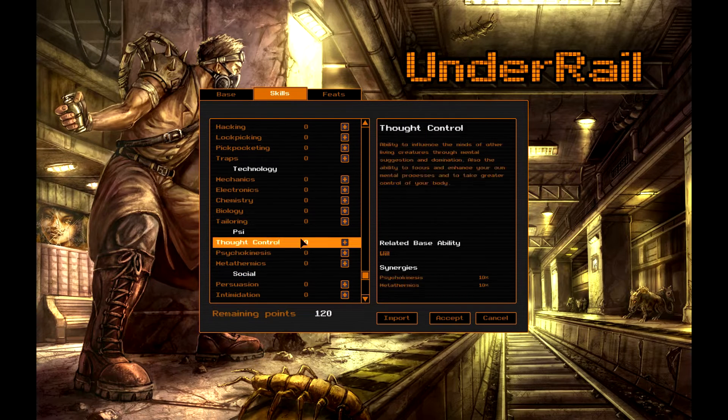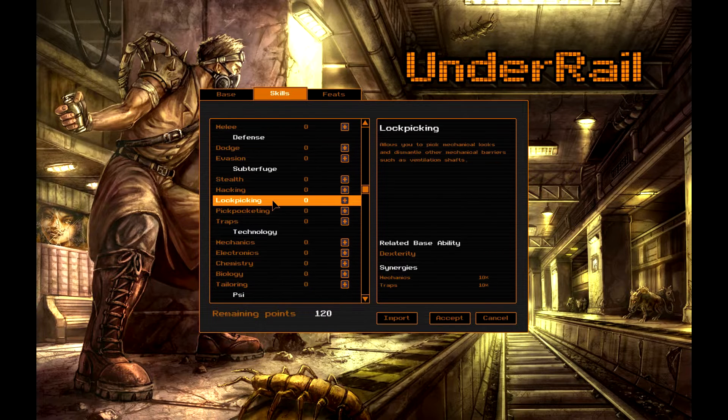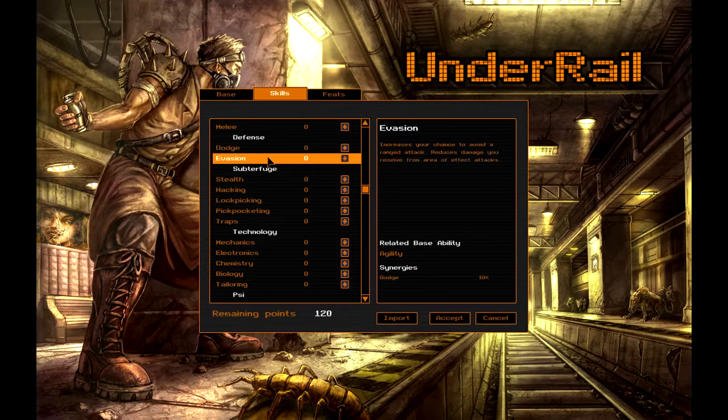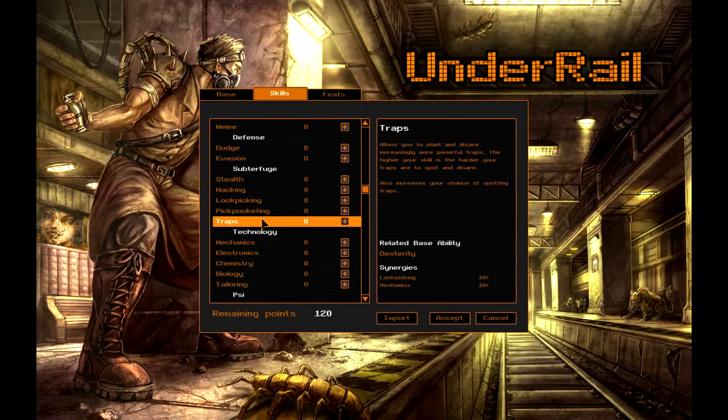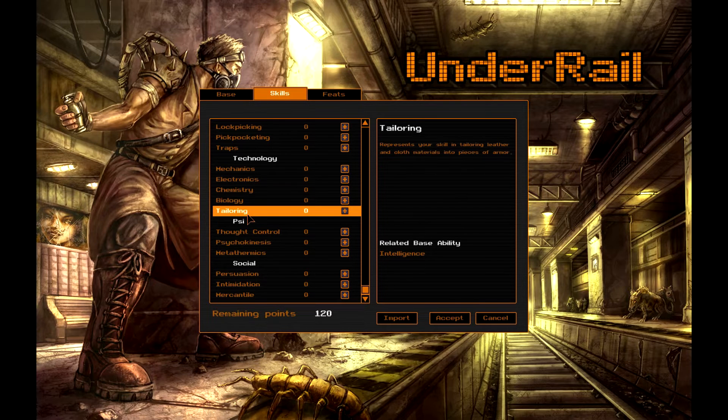Now you also have skills. I'm not going to read the description of all these, but I will read them off so you have an idea of what kind of abilities you can use in the game. Under offense, you've got guns, throwing, crossbows, and melee. Under defense, you have dodge and evasion — evasion is more for AE attacks and ranged, dodge is more for defending against melee. Under subterfuge, you have stealth, hacking, lockpicking, pickpocketing, and traps. Under technology, you have mechanics, electronics, chemistry, biology, and tailoring.